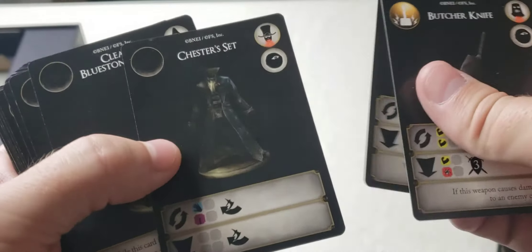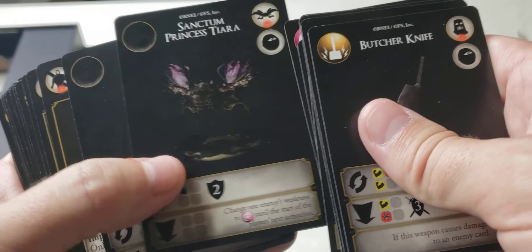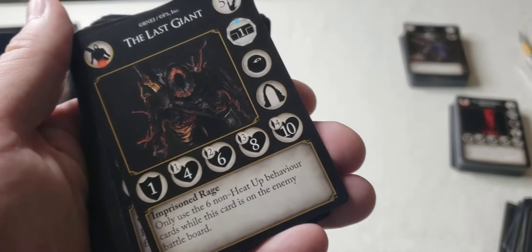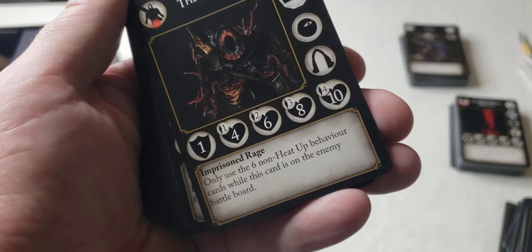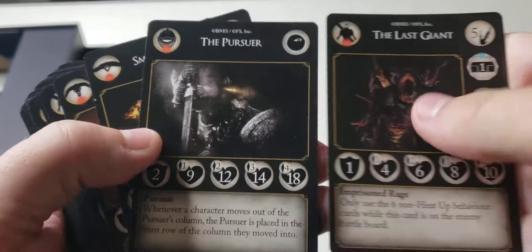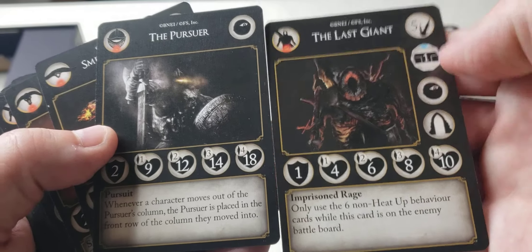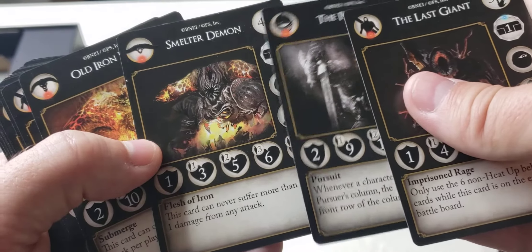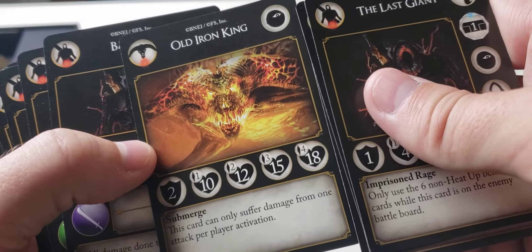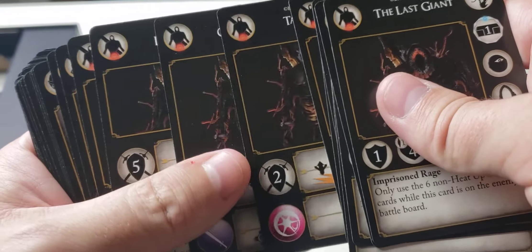This is pretty much it — it's just a card game. Do we have bosses? There we go — that's a boss. The Last Giant. The Pursuer. Those are going to be the bosses. Smelter Dragon. And Old Iron King. And these are going to be their behavior decks.